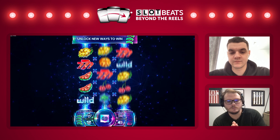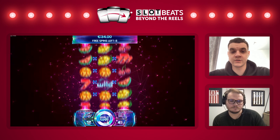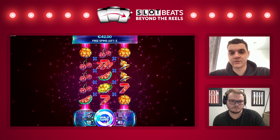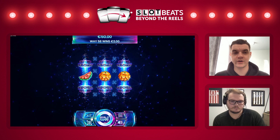Let's look at the base game spins. Can you walk us through what players can expect to experience within a standard base spin? So as I previously mentioned, there are five different Fruitopia levels. During gameplay the player will be moving between them, moving up and down. There are also free spins, which come after completing the fifth level. And there are the energy core symbols which help you to progress through the different levels.